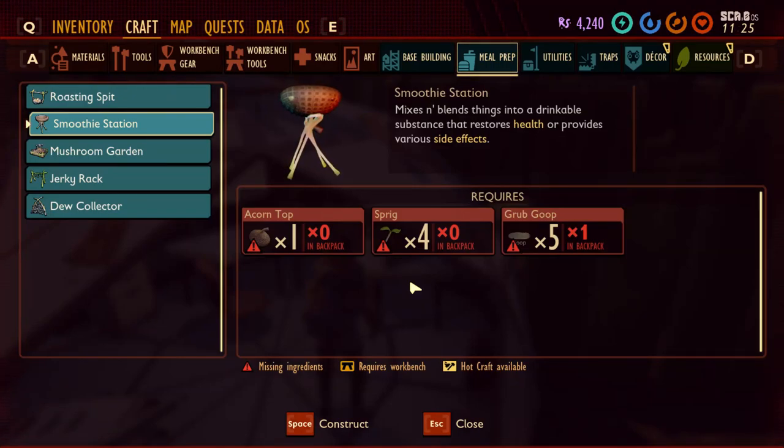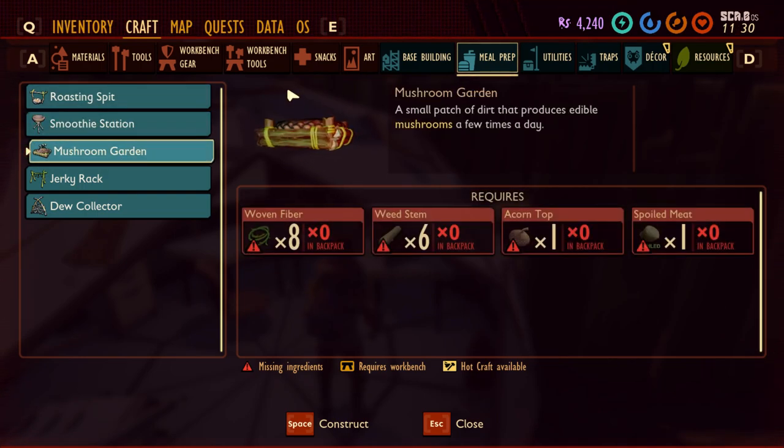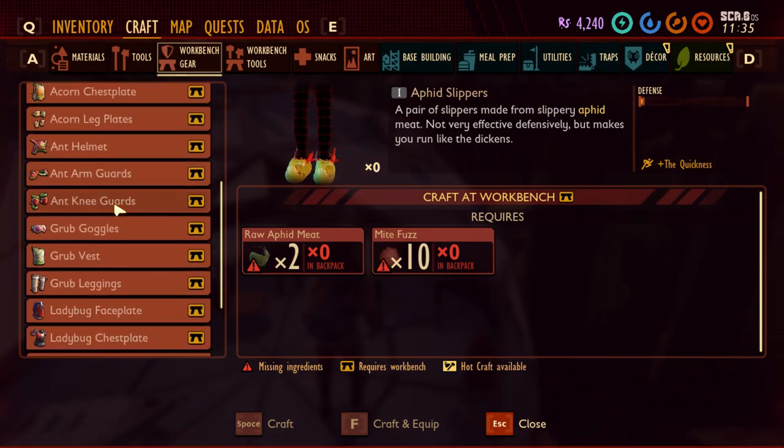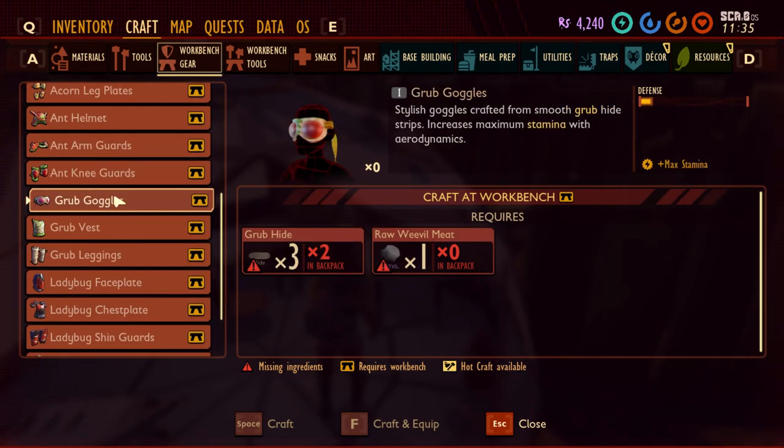In this video I want to show you how you can get the grub hide or the grub group. This is a material used for different things and different items. I didn't discover all items so it might be needed for other items, and after you scan it you're going to unlock a new type of gear.